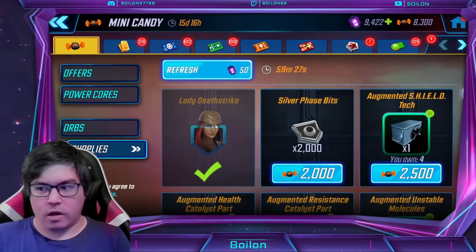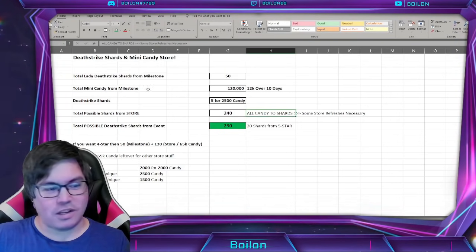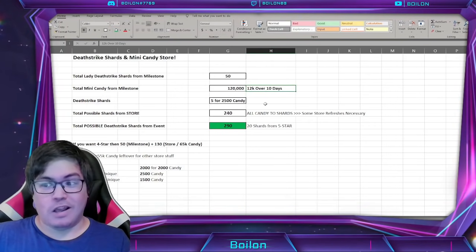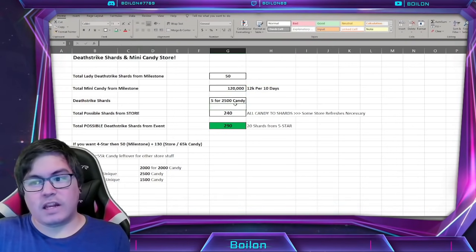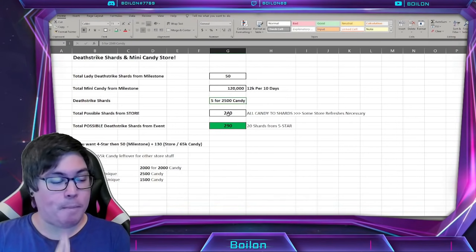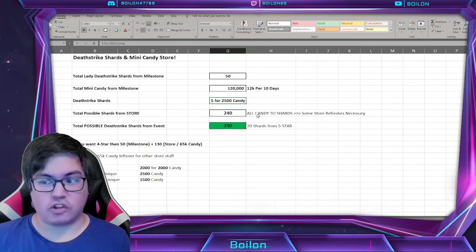Let me go over my quick spreadsheet. Total Lady Deathstrike shards from milestones: 50. Total mini candy from milestones: 120,000 over 10 days — that's 12,000 per day. Five Lady Deathstrike shards cost 2,500 candy, so over the course of 120,000 candy, the maximum possible shards from the store is 240 — and that's if you spend all your candy exclusively on Lady Deathstrike shards.